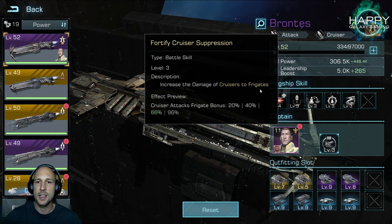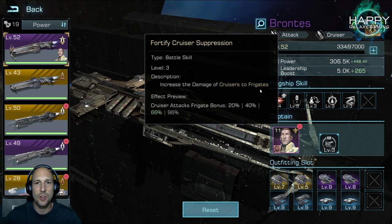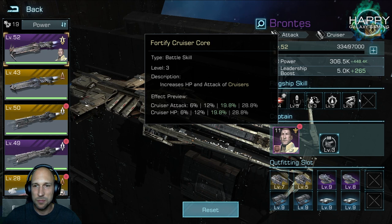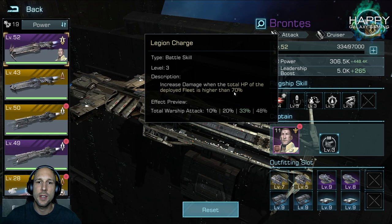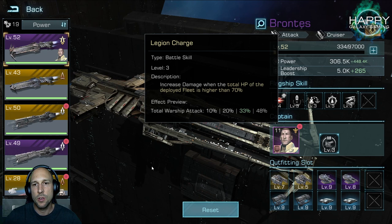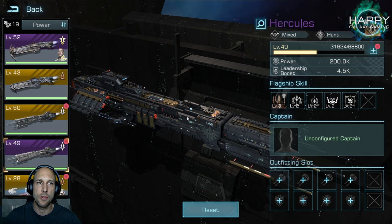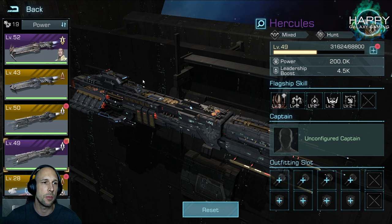If you have a cruiser-heavy fleet — which you very likely will have if you run a Prontus or a Cyclops — you will attack frigates last, so it's a little bit disappointing. The third, fourth, and fifth skills of the Prontus are only active as long as your HP is higher than 70%, and if you attack something solo, your HP will drop below 70% very quickly. That is why the Hercules performs better in these kinds of fights — it just gives you the bonus all the time.